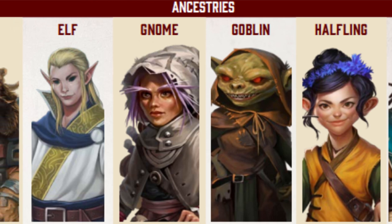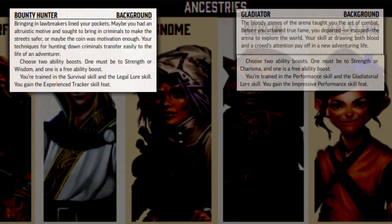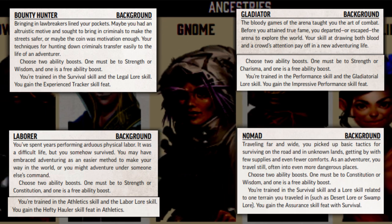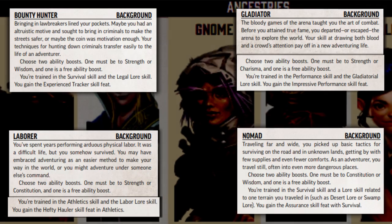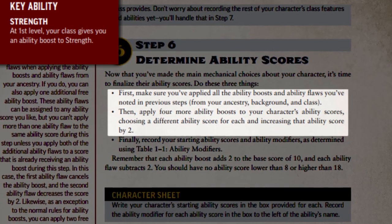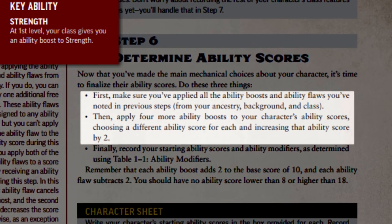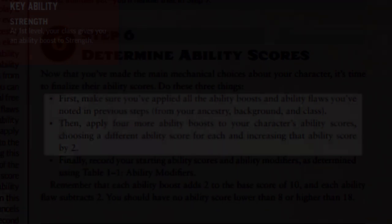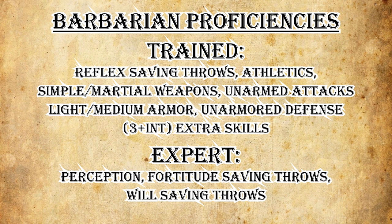Helpful backgrounds for the Barbarian include the Bounty Hunter, Gladiator, Laborer, or Nomad. These all give excellent choices to boost important ability scores and a great selection for skills and feats. Alongside ability boosts from ancestry and background, all Barbarians gain an ability boost to Strength plus 4 ability boosts of their choice. Listed on page 83 of the Core Rulebook, Barbarians all gain these proficiencies — feel free to pause the video and jot these down if you're creating your character along with the video.